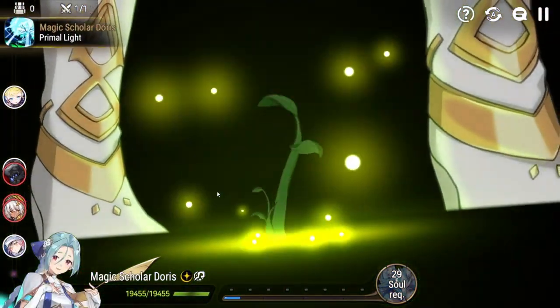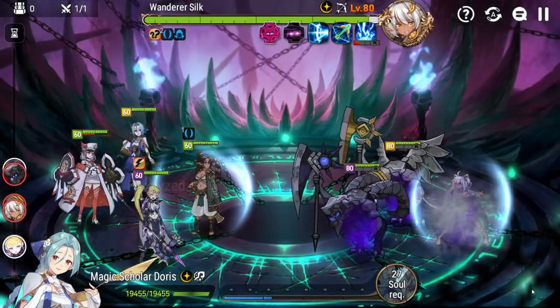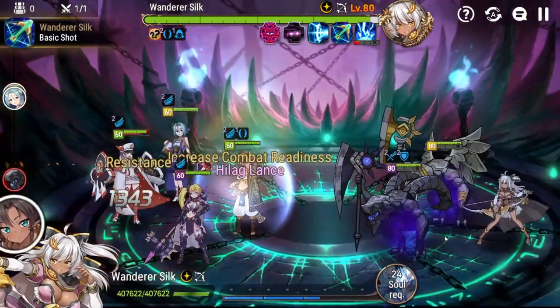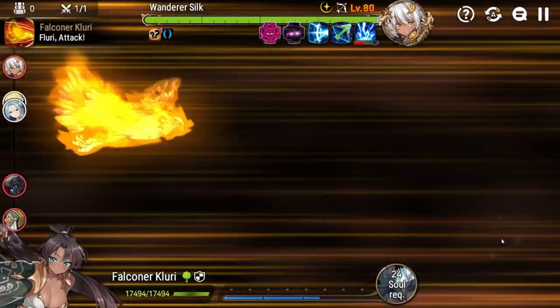You'll notice at the start of the fight she will use her S3, which pushes back one ally to zero percent combat readiness and inflicts paralysis status on them. Paralysis characters cannot gain combat readiness under their own power, so you will have to use some form of combat readiness pushing from the rest of your teammates to actually snap them out of it.